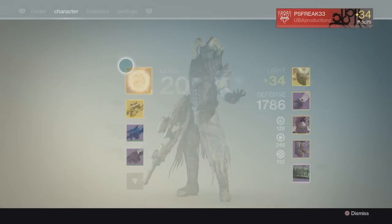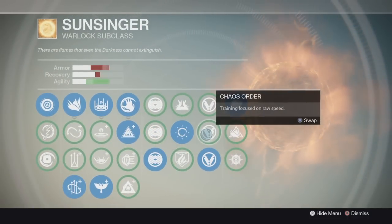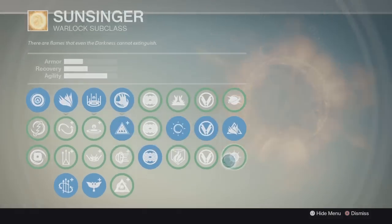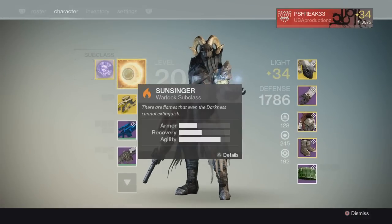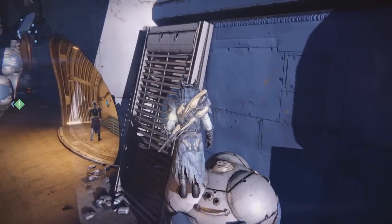Before doing any glitch in any social space, always make sure you have your agility at max. I see a lot of people make this mistake — a lot of people don't even know you have to do this. Just look at your subclass. I looked at this Warlock Sunsetter subclass and you'll notice that my jump is much higher now that I turned it up.